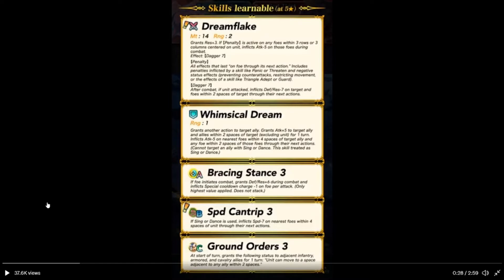Dream Flake — Grants Res Plus. If penalty is active on foe within 3 spaces or column within the center of the unit, inflicts Attack minus 5 on those foes through combat. And then Dagger 7, which is after combat, if unit attacked, inflicts Defense and Res on target and foes within 2 spaces through their next action.